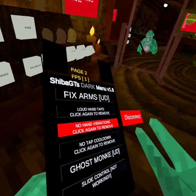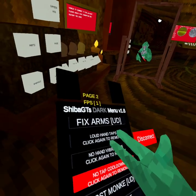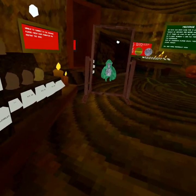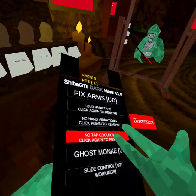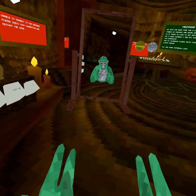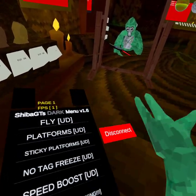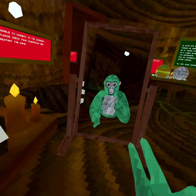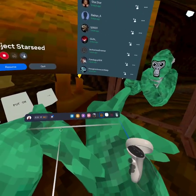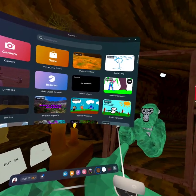No hand vibrations - I don't have vibrations. No tab, cool to combine with my hand. This monkey doesn't work, slide control not working. And that's Starseed - the next game is Monkey Swingers.